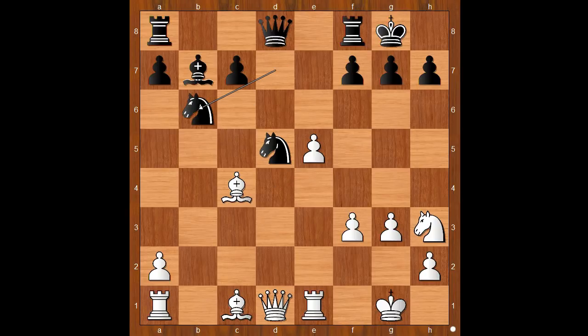Knight on d7 to b6, attacking the bishop. Bishop to b3, queen to e7. It is white to move, and this is a very important moment of the game.